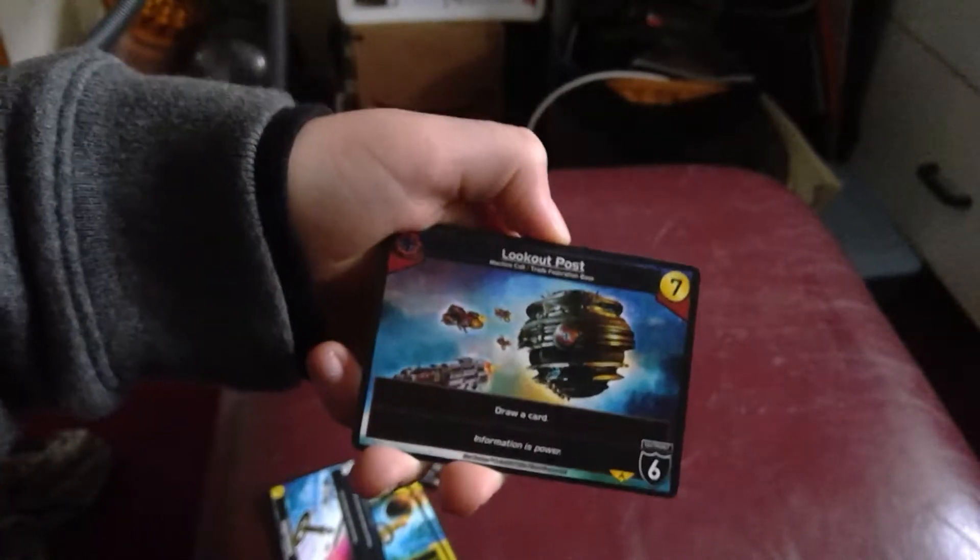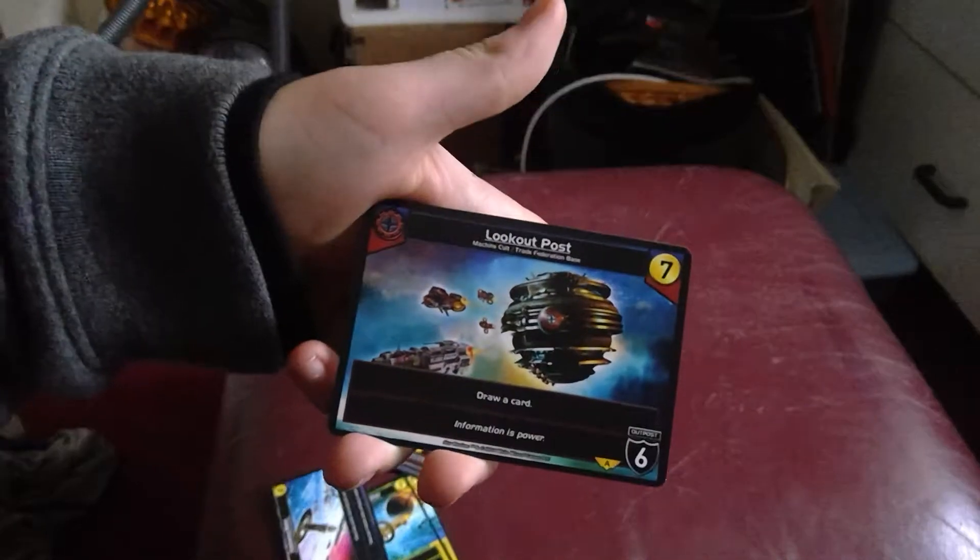You'll add the Lookout Post, which just says draw a card. It costs seven, with six outposts. That's really nice.